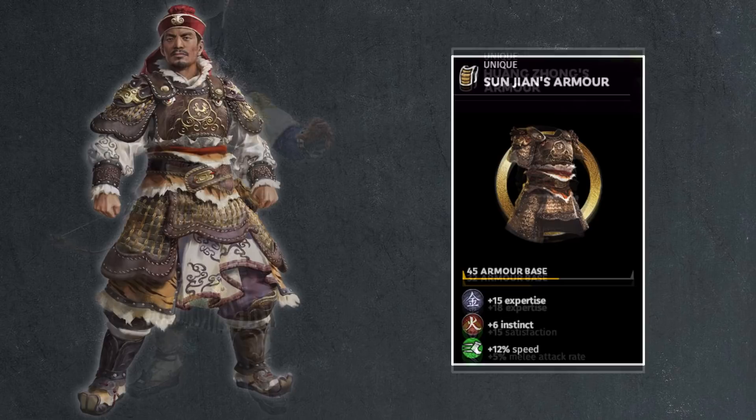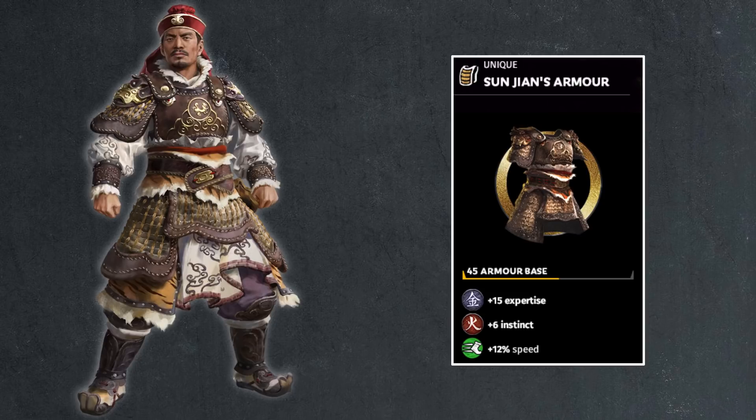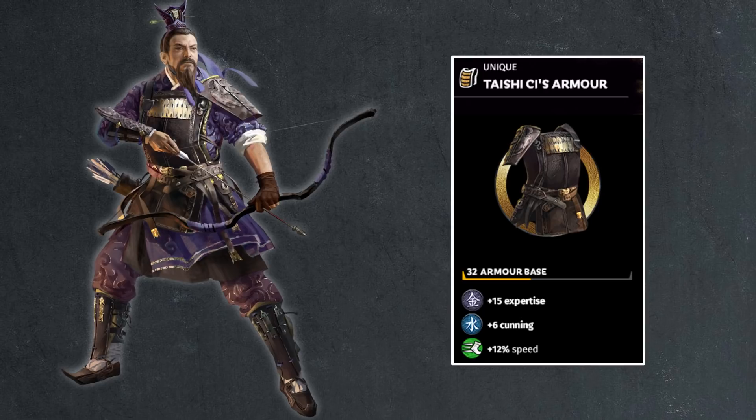Then we have Sun Jian — 45 armor, just like his son. 15 points of expertise, 6 points of instinct, 12% speed. Not much to talk about here, very similar to his core stats. You do start out the game with a very good sword that has authority and the imperial seal. Then you have Tai Shi Ci, who has 32 armor, very similar to Huang Zhong. 15 points of expertise, 6 points of cunning for more ammo-related stats, and then a 12% speed on top of that. Not bad.